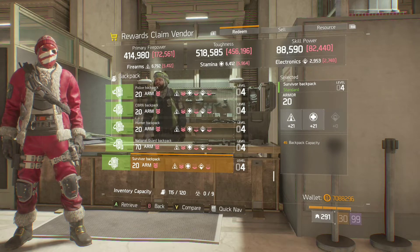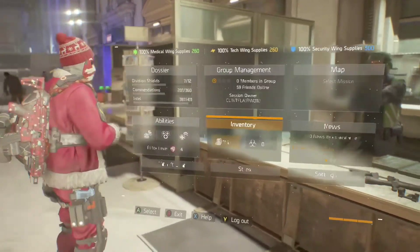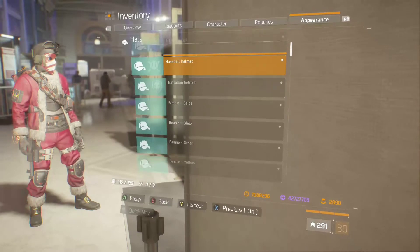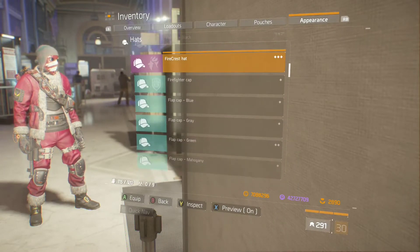Make sure you pick those up — they will go into your inventory. Then just go to Appearance and select Hats. As you can see, I'm rocking the Holiday Hat Noel as we speak.